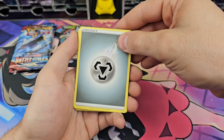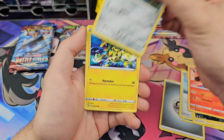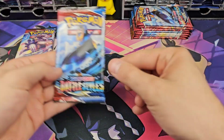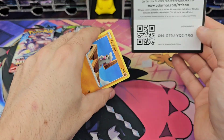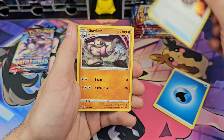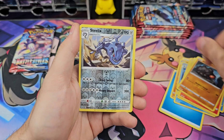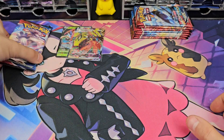Come on, three packs left. Crawdaunt, Tower of Waters — Korean is Korrina's Focus. Murkrow, Tepig, Onix, Electabuzz, Baltoy, Crawdaunt, and a Pavilion. Two packs left from the ETB. Urn of Vitality, Gurdurr, Cedra, Timburr, Slowpoke, Corphish, Salandit, Roly-Coly, Steelix, and a Jellicent. Last pack from the ETB.